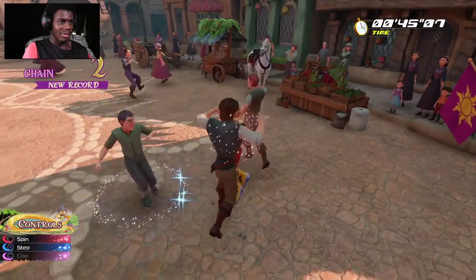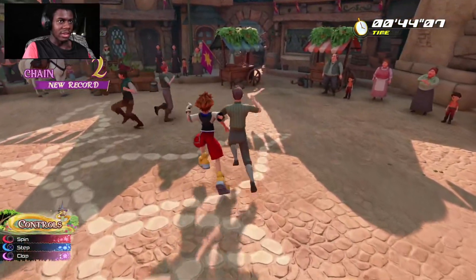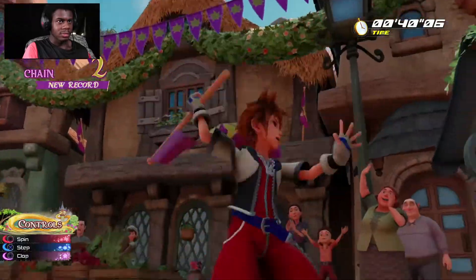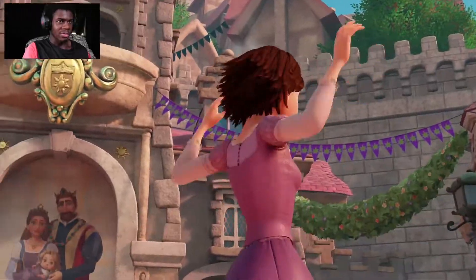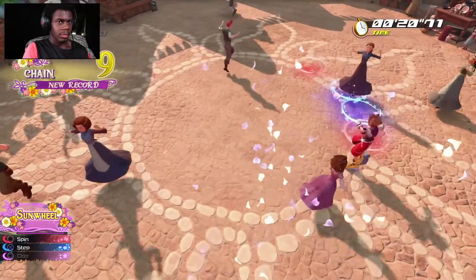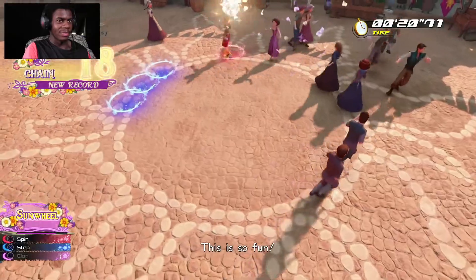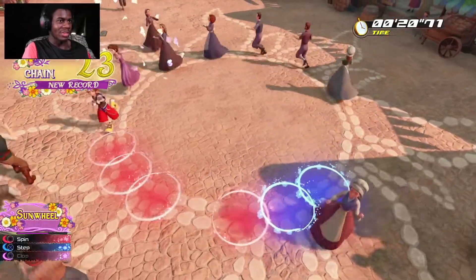I completely messed that up. Let's do the flag thingy — all those animations are working perfectly. Got the Sunwheel, keep dancing. I feel like Kingdom Hearts 1 Sora would do something like this. I could imagine this.